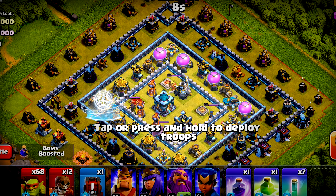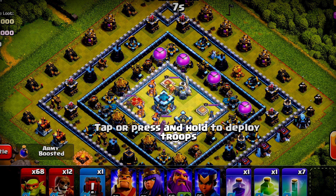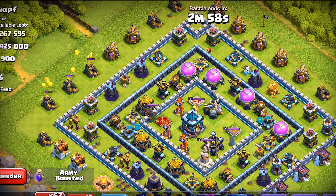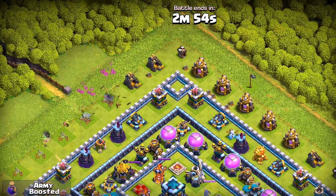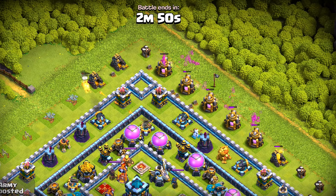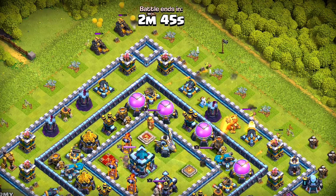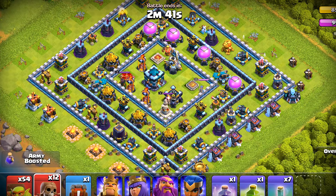Then we will move on to the third layer — here we will need to use our spells — and in the fourth we will be using spells as well. We are not going to use the heroes. Let's begin: the outer layer — we will deploy one sneaky goblin per collector, not leaving even a single one behind. The first layer goes down very fast, it should happen under 20 seconds.